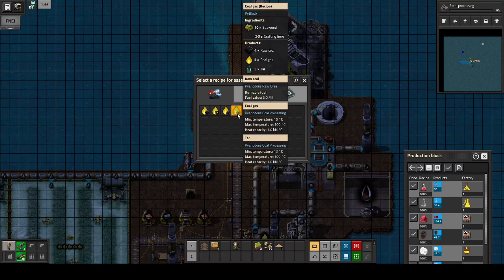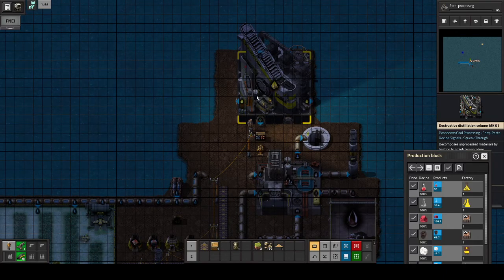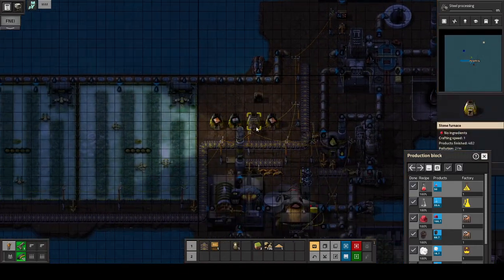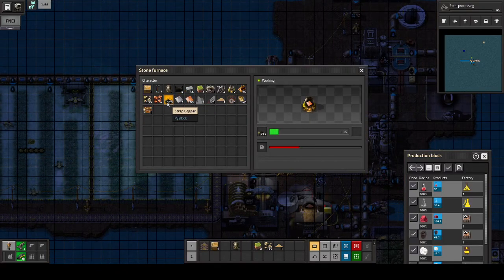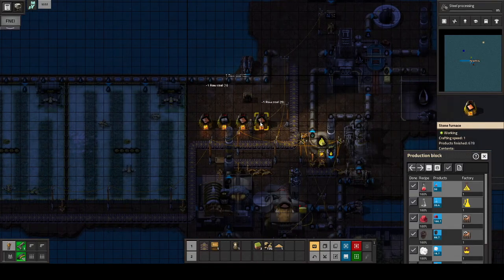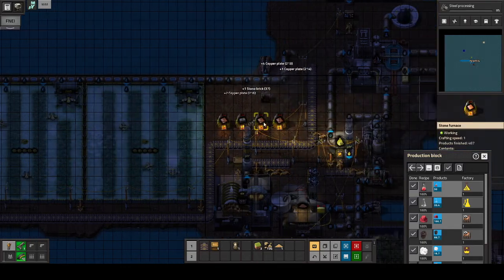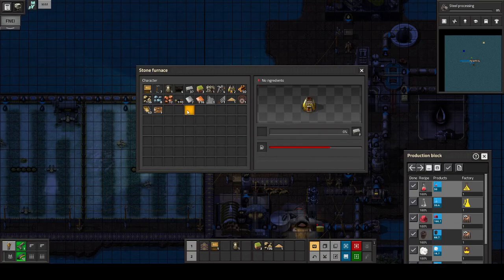In order to get our seaweed up here, we will be using this recipe: seaweed to raw coal. Now let's see which direction we should put this in. I think — I don't know, we'll get back to that. So how is our iron doing? The answer is it's not, because we don't really have any. Well, we do have a little bit, which I guess will be enough for now. It's not like we have any choice.